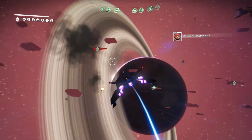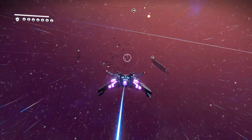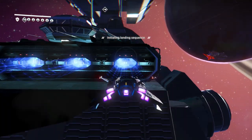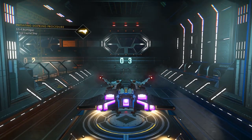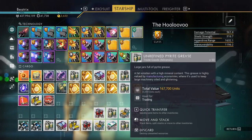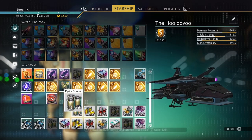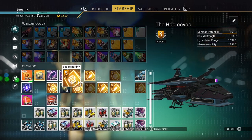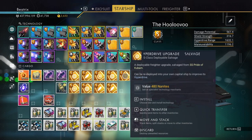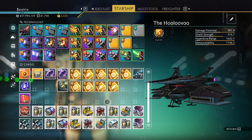All right, let's head back to our freighter and see what we got. Not bad, not bad at all — that's actually amazing. One, two, three, four, five... nine S-class upgrades for your freighter in a very short amount of time.